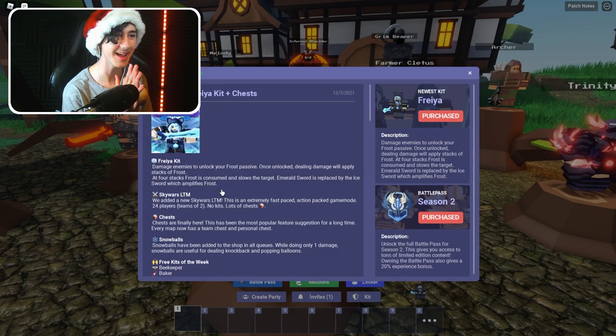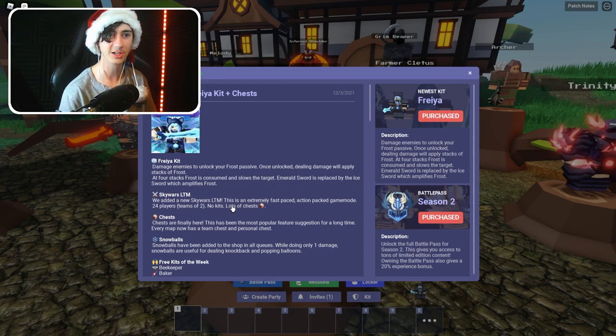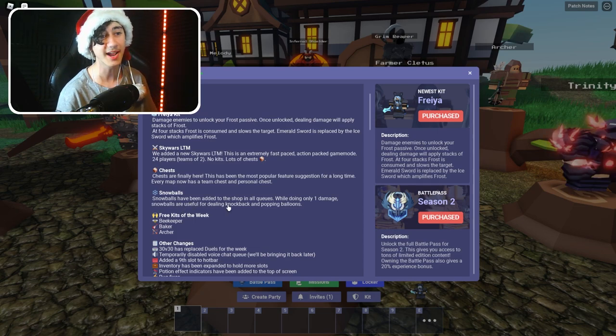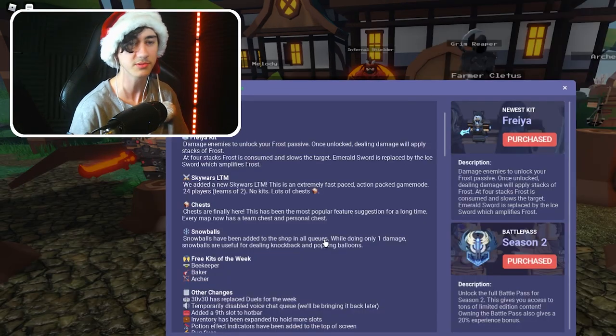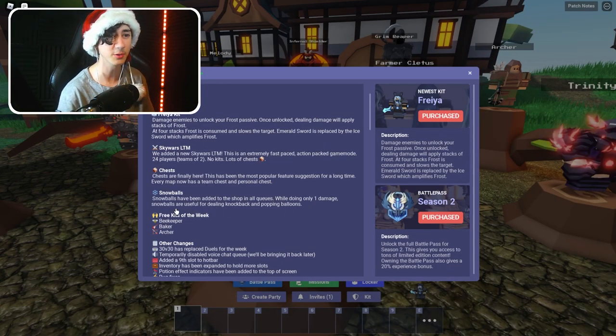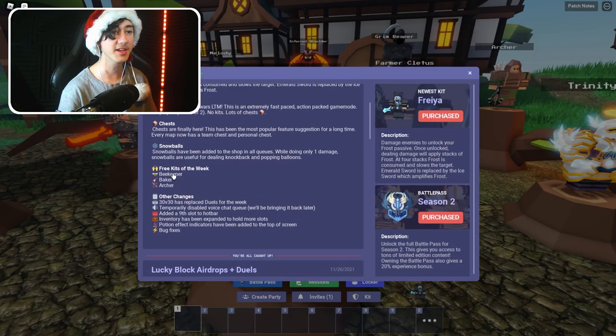Next up we have the LTMs. We got a Skywars LTM — this is an extremely fast-paced action-packed game mode with 24 players and two teams, apparently with lots of chests. They've also added snowballs to all queues — snowballs do only one damage but are useful for dealing knockback, so basically it's like a knockback baguette that you can throw.